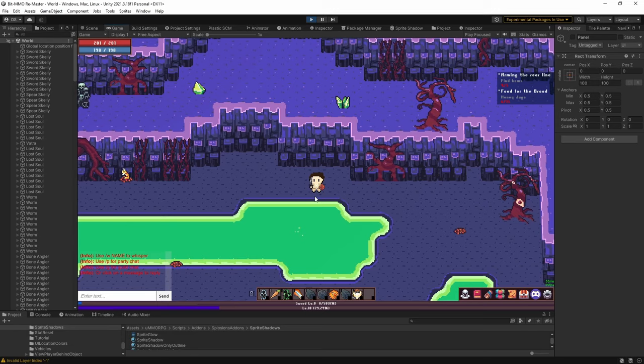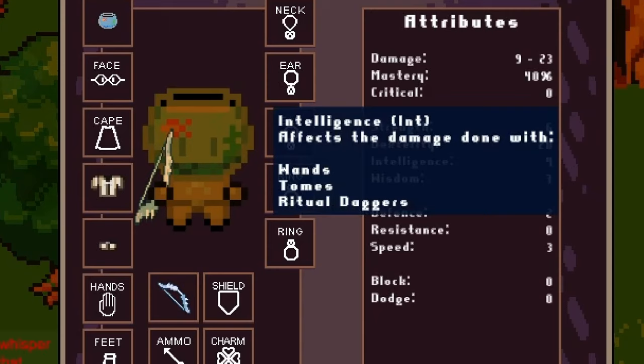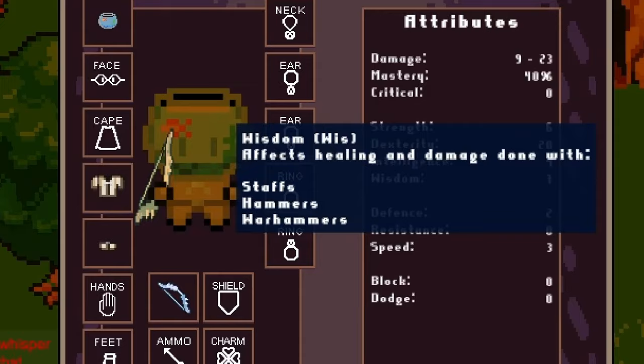Remember these green pools in the underworld? You can walk in them now — it hurts, be careful. I added stat breakdowns to the stats window on the player profile page. Hovering over strength, dex, int, wiz, or any stat numbers will show the stat panel and give you a breakdown of where those stats are coming from — specifically whether it's assigned stat points, equipment, weapon levels, or buffs.